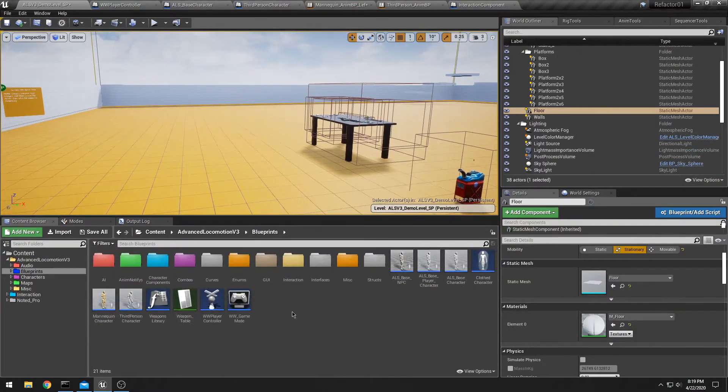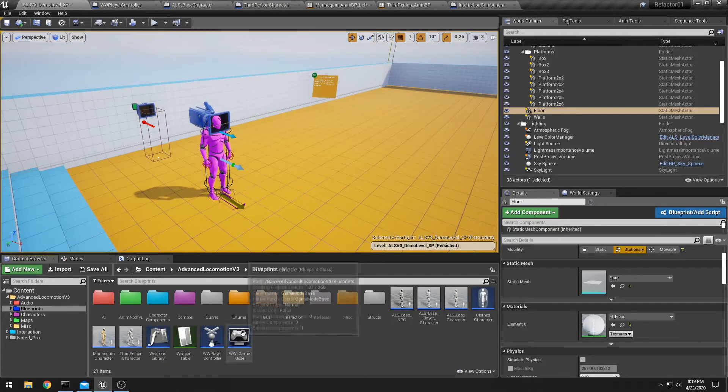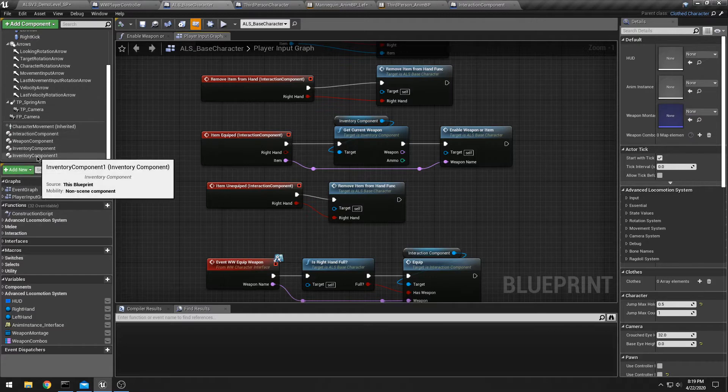Pretty good so far. Part of what I wanted to talk about today was how I have everything set up. I am using class hierarchies, components, and interfaces together to pretty much just take an entirely new character and put all of my interaction code into it very quickly.